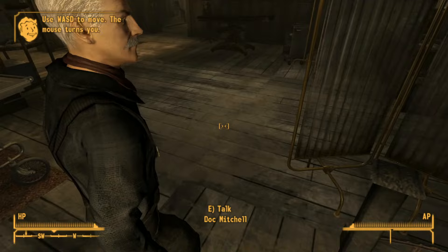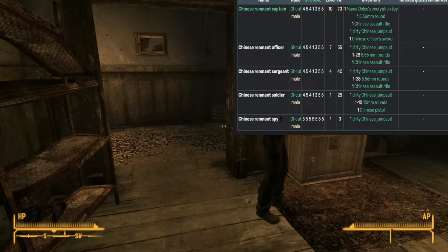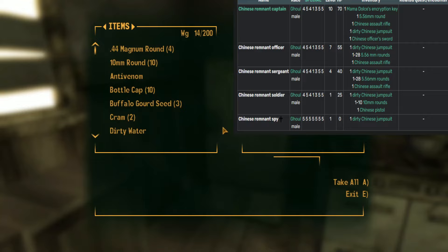In order for us to get this to work, we have to console command everything that's available to us as a Chinese Remnant. Going off of the list, we actually have several different ones. I'm going to go with the Chinese Remnant Captain because it has the most weapons available to it, and yes, I did download a cosmetic ghoul mod specifically for this. This series, Faction Warriors, is about trying to beat the game as fast as possible with various units.